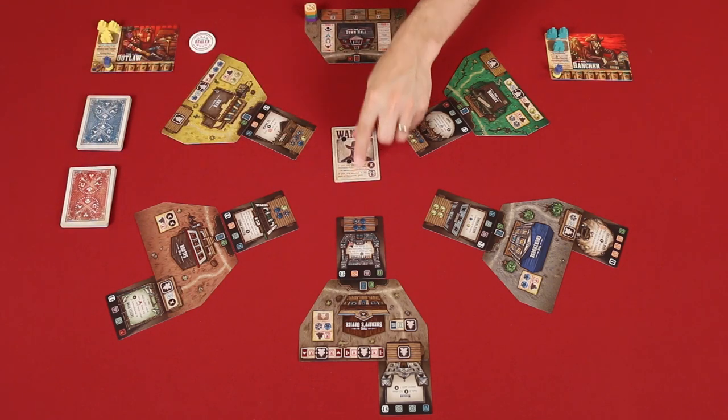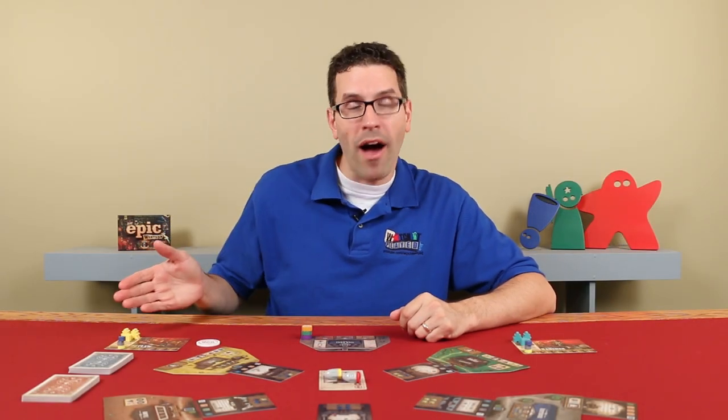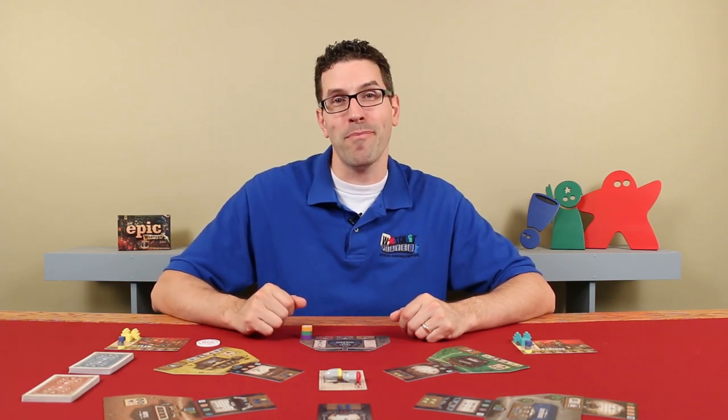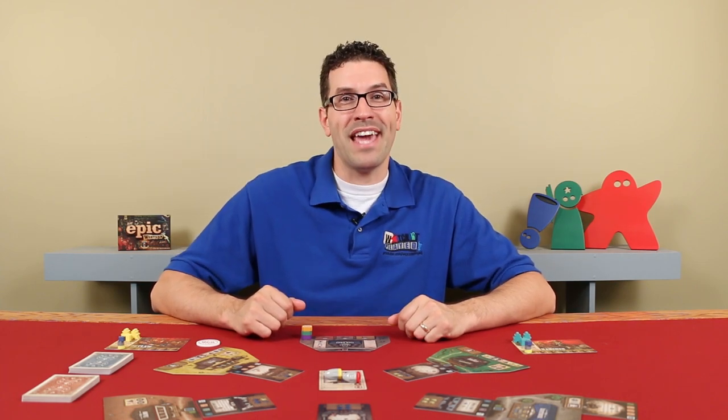Finally, place this wanted card with the two gunslinger dice in the center of the table. And that's the setup. In Tiny Epic Western, you'll be sending your posse into town to gain influence, acquire buildings, and face off in poker matches and deadly gunfights. The player with the most points at the end of the game is declared the boss of this western town and wins.